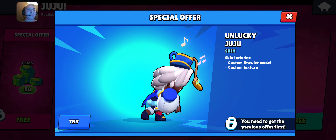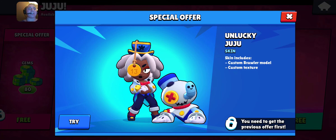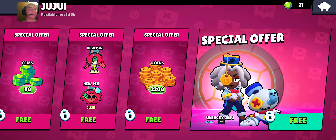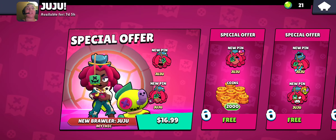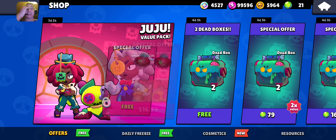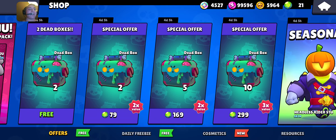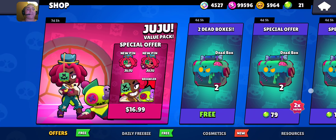It comes with Dollmaker, Soul Taker, and the skin, which I'm guessing is an uncommon skin probably worth 30 gems. So if you can't spend like $17 on this offer, I wouldn't worry too much about it — you can just get it after the next season drops in roughly a week.